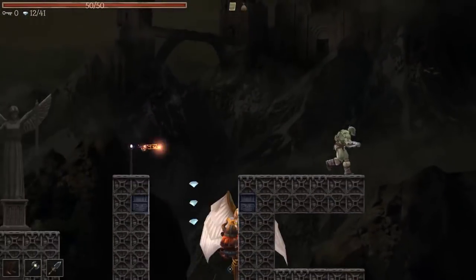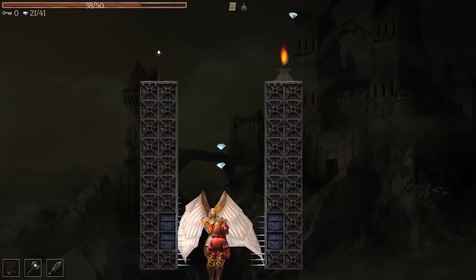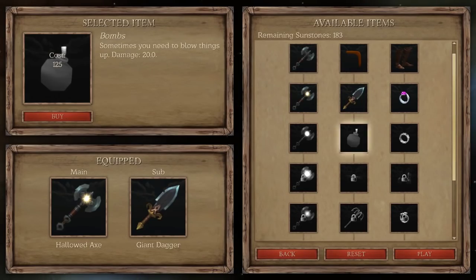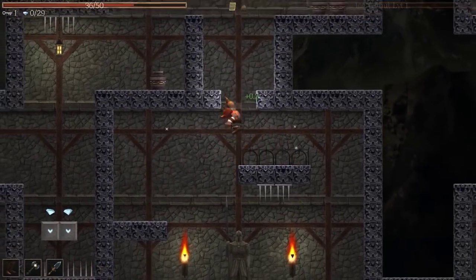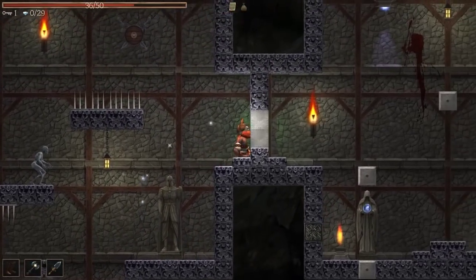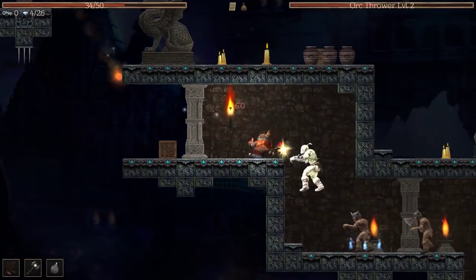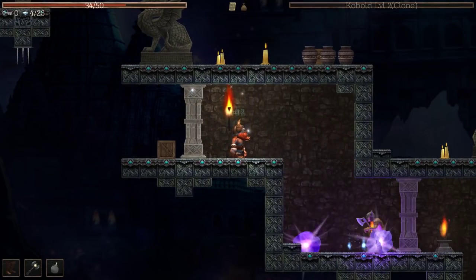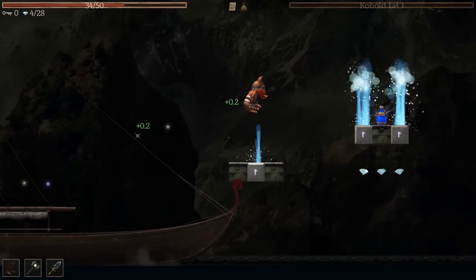Trial by Viking does attempt to add some depth to the typical platformer. Our hero will hunt down treasure in each stage, which he can use to buy new weapons and accessories between levels. This gives us a chance to not only equip a powerful axe, but also a spear and ring for double jumps. There are a lot of different items to buy and swap between, though not all of them are the right fit for every level. Sometimes it'll make more sense to bring along bombs or equip a more powerful weapon.